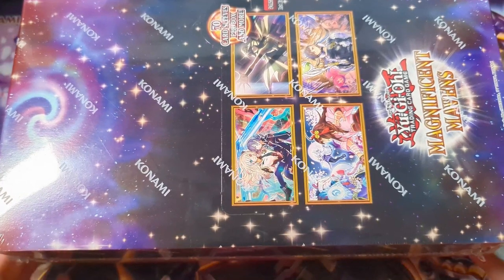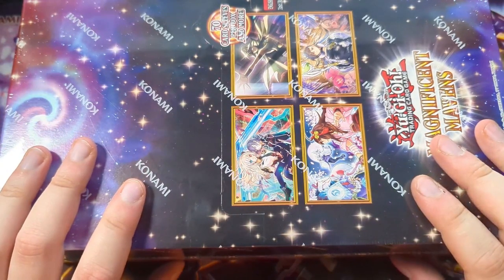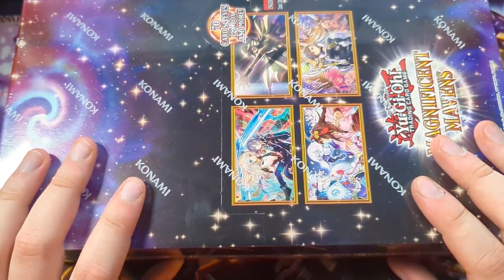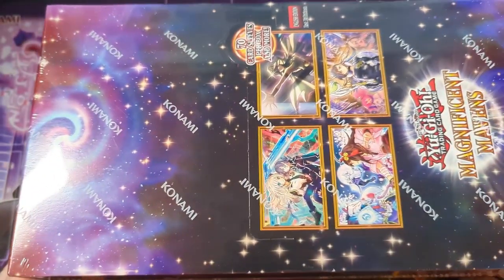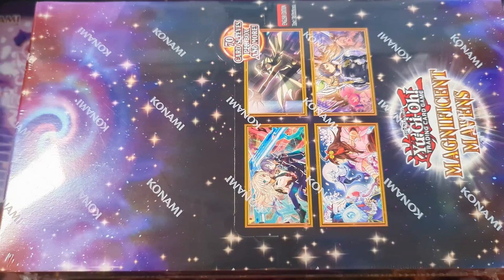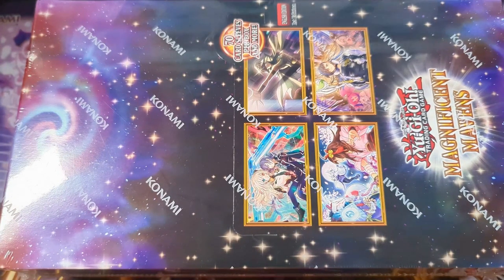Alright guys, what's good? It's your boy Adrenaline and today we have our first display box of Magnificent Mavens. So we're going to be opening this today. As you can see we have one, two, three, four, five, six mini boxes inside this display box. We're going to go ahead and see what we can get today. My ultimate goal — I'm not gonna lie — is probably like a Red-Eyes, or maybe like a Triple Tactics Talent, or I don't know, Gold Sarcophagus or something. But yeah, we're gonna go ahead and open this bad boy up.